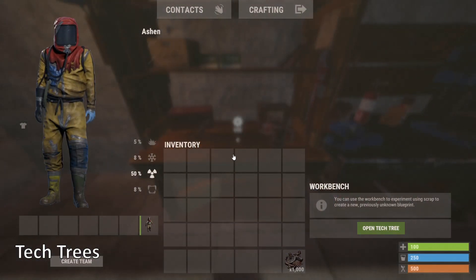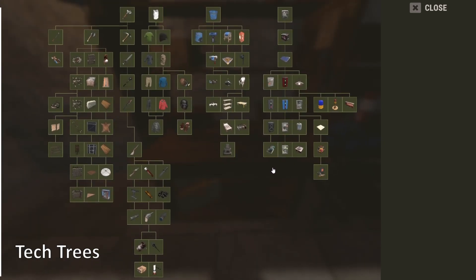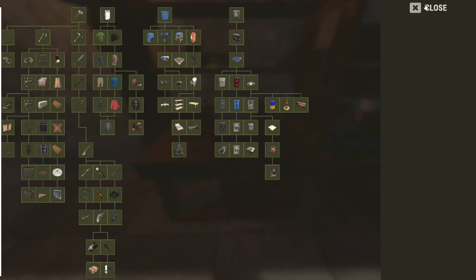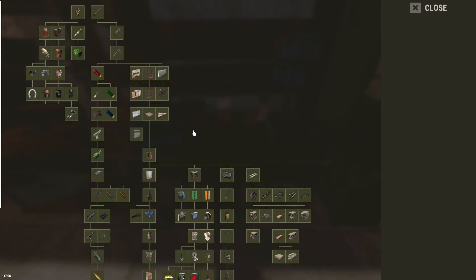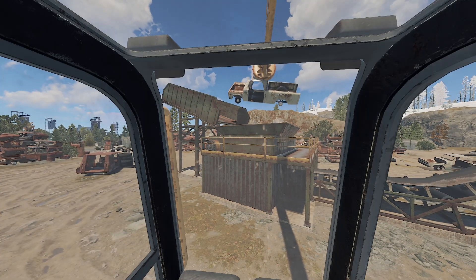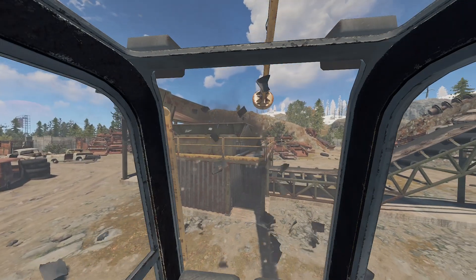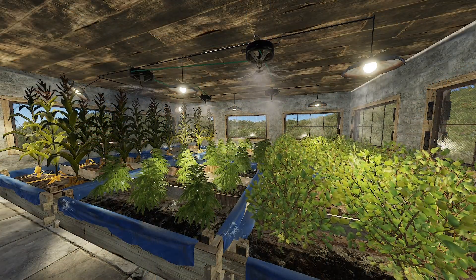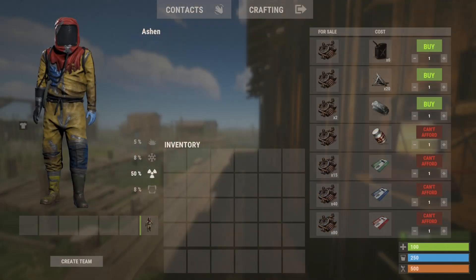Tech trees were a recent and great addition to the game, working alongside the previous methods of finding items and blueprinting them. They now allow players to use their scrap to grind through the tech trees found in workbenches, purchasing more advanced weapons, ammo, attachments and gear as they go further down the trees. You can utilise a whole range of ways to obtain scrap — farming the sea, roads, scrapping vehicles at the junkyard, recycling, running farms or selling items to Bandit Camp and other players. All of this can work towards gearing up with tier 3 weapons by efficiently utilising scrap-gathering methods.